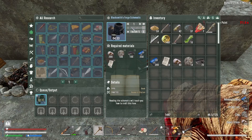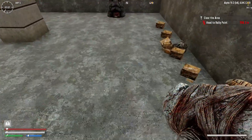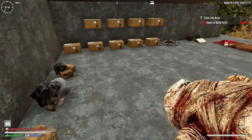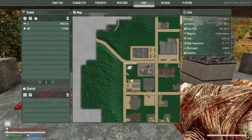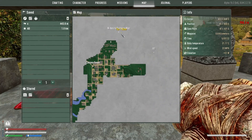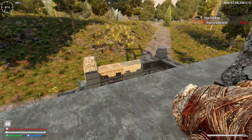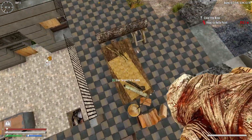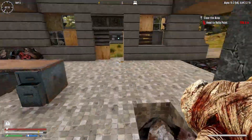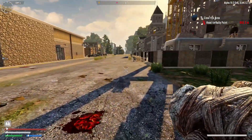There you go - research started, it takes four minutes. I will drop everything here and we will run and do the quest we have. It's to the west - a tier one clear. We can even go to the airdrop and then do the quest. Let's go! How good are the airdrops in Undead Legacy? We are going to find out.